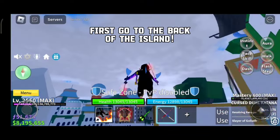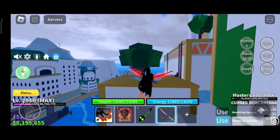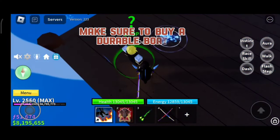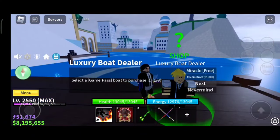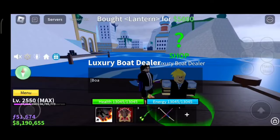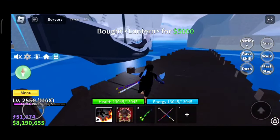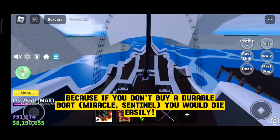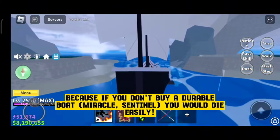First, go to the back of the island. Make sure to buy a durable boat, because if you don't buy a durable boat, the Miracle Sentinel will kill you easily.